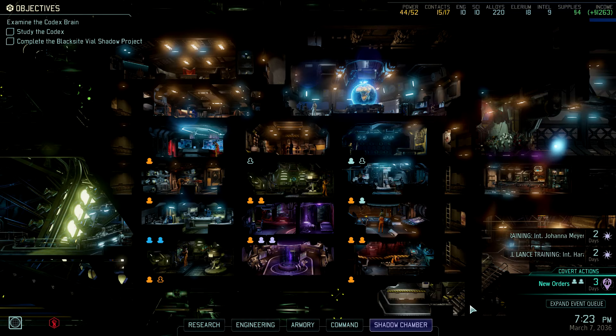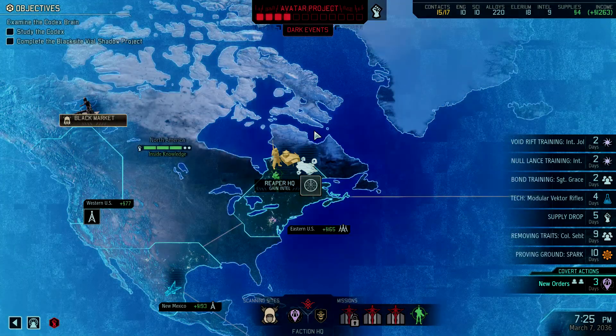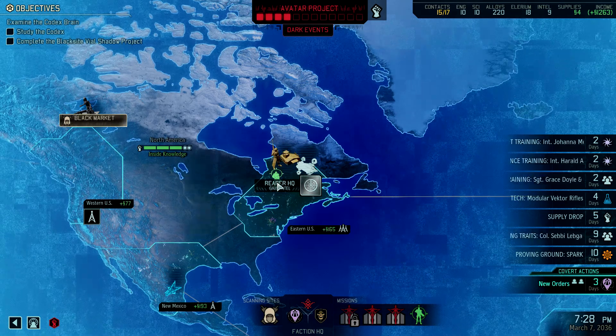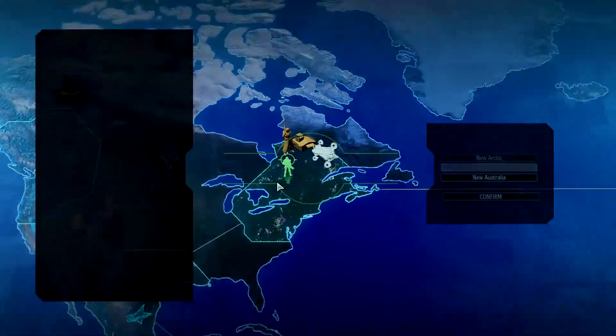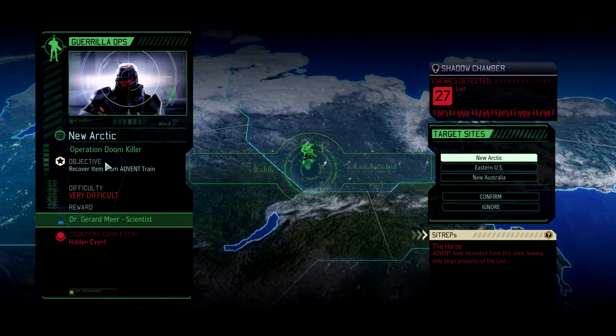Hello, my name is Eppie and welcome back to XCOM 2 – War of the Chosen. We received information about new guerrilla operation targets. Let's see where we can go and what the objectives are. We have a guerrilla operation target in eastern US — Operation Icebreaker — we would get an engineer, not really interested in another engineer. Counterattack: Advent units have a chance to enter overwatch after being revealed, and the lost are known to be present. Destroy the alien relay. New Arctic — Operation Doomkiller — we would get a scientist and counter a hidden event.